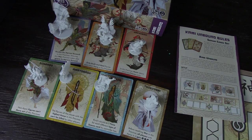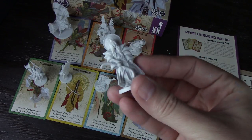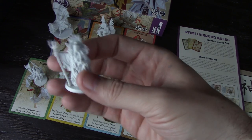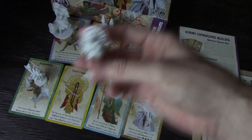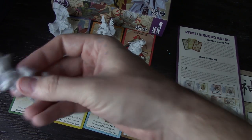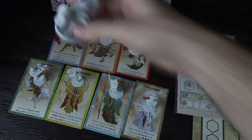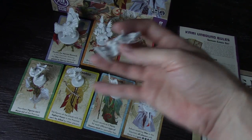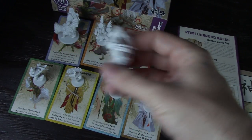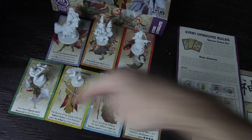The Kami Unbound expansion comes with seven miniatures representing each of the Kami, or gods. These miniatures are in white and they're really, really nice looking. You may have already seen them in my unboxing for Rising Sun where I did all of the expansions as well, but there's one for every god. They're really nice looking and they're white, so they're easy to identify because they can be placed on the map — they didn't want to make them the same gray as the monsters. They also come with a card for each god.